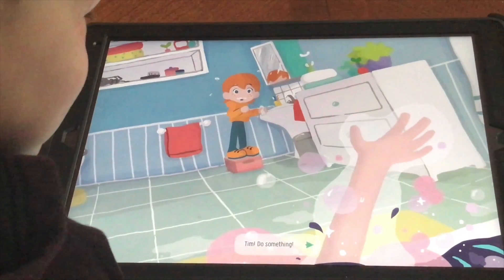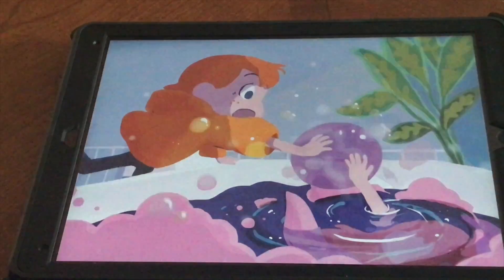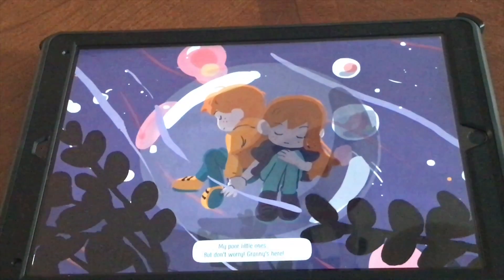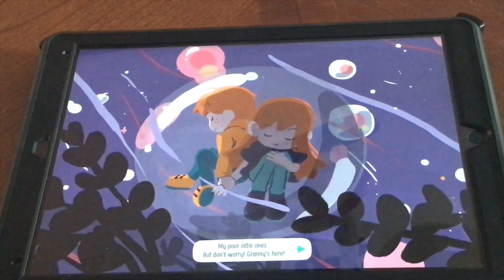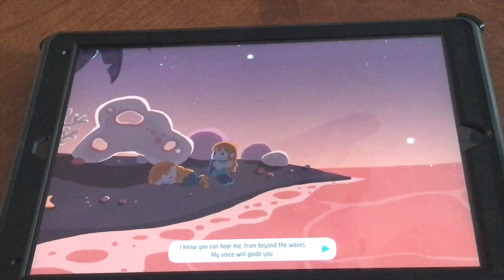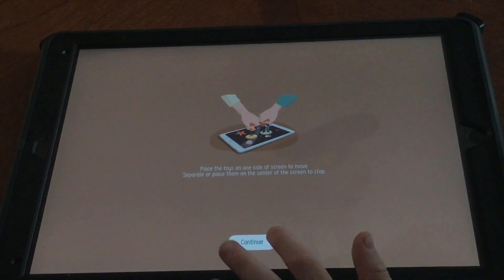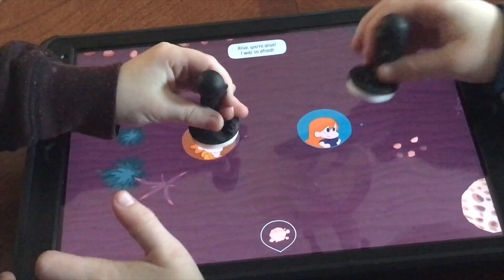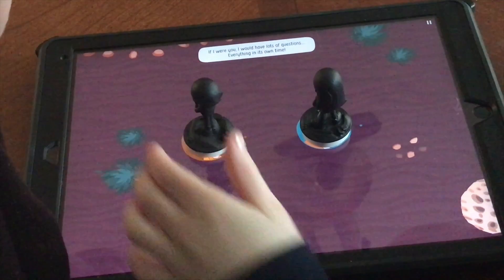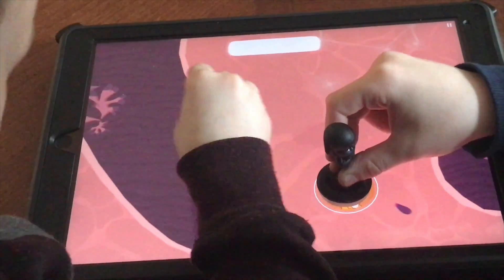'Tim, what's this? Tim, do something! Catch Nina before she's snatched! Tim, don't let go of her hand! My poor little ones, don't worry — Granny's here. I know you can hear me from beyond the waves; my voice will guide you. You're alive! I was so afraid. If I were you I would have lots of questions — everything in its own time. First, you must learn to help each other. I wish I could tell you more.'